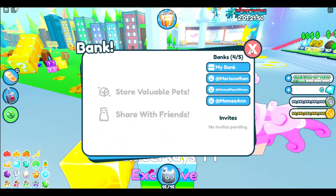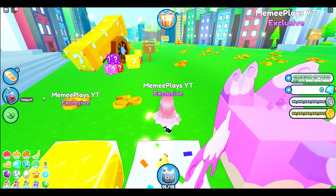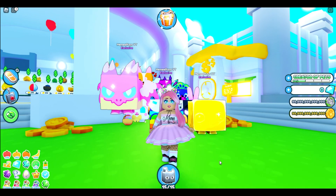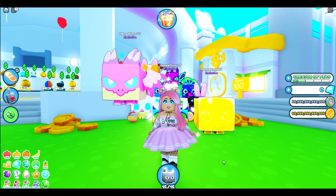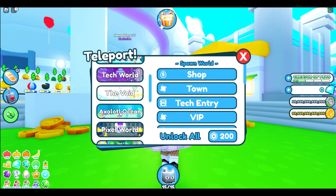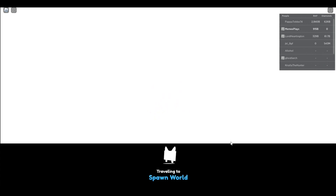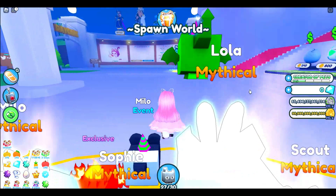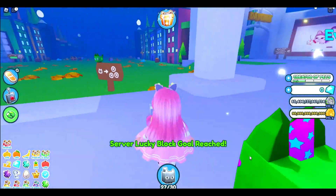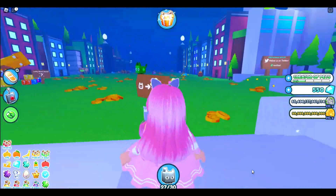Now that we're broke with zero gems, we're going to make our way over - there are two ways you can do it. I'm going to go to hardcore mode, but you don't have to. I'm going over there because you get double the amount of pets. You can do it in normal mode, but I'm showing you how I personally do it. You don't need hardcore. The only thing I don't like about hardcore mode is that you can't be in your own private server. I pay for a private server - it's 400 Robux for a month - and it only works in normal mode, not hardcore, which I think is a bit horrible.